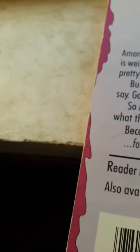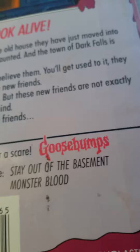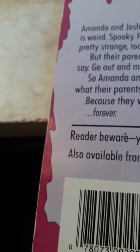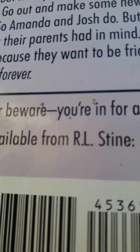Last one — Welcome to Dead House. Let's read the back: 'Look Alive. Amanda and Josh think the old house they just moved into is weird, spooky, possibly haunted. And the town of Dark Falls is pretty strange too. But their parents don't believe them — they say go out and make some new friends. Amanda and Josh do, but these friends are not what their parents had in mind — because they want to be friends forever.'